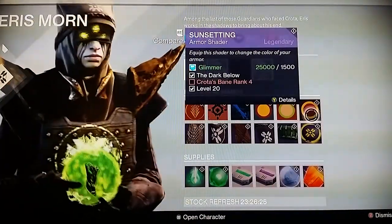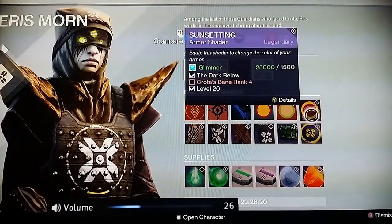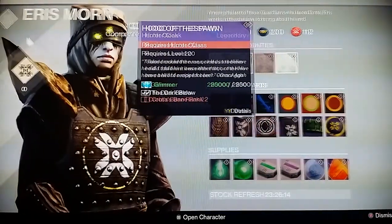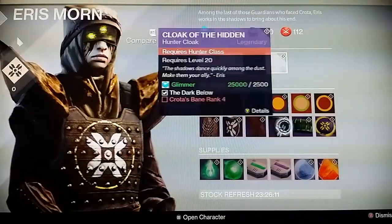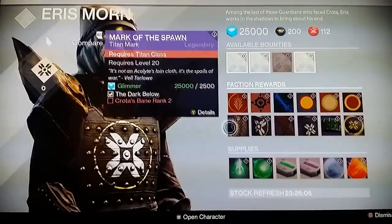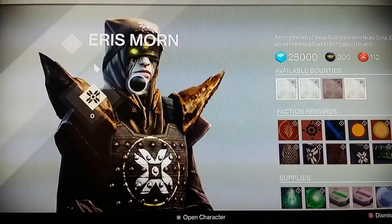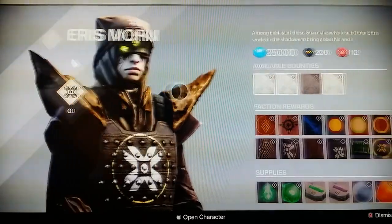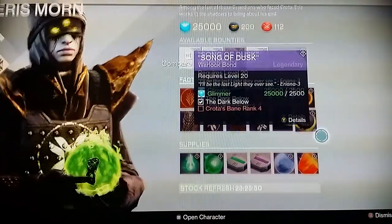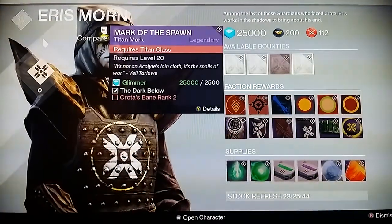This is the most expensive one — you have to be rank four to get it. With this DLC, Eris Morn has her own currency and her own ranking system. You have to rank up with her to get her new things, which is pretty interesting. Some of the other items like the radiant shards and radiant energies look like supplies you'd use for upgrades.